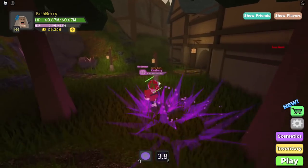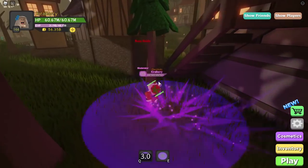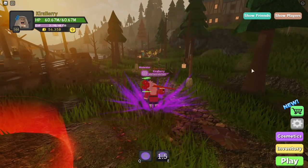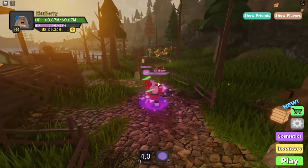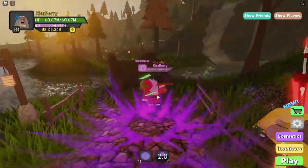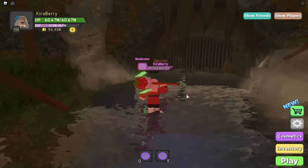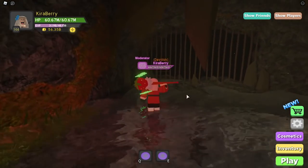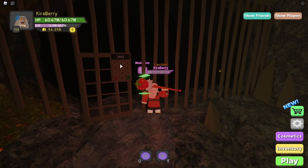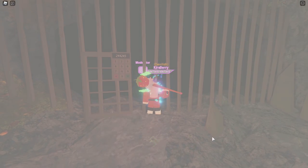Now head over to the iron gate. Go past the cellar area in the little cave section near the bridge, then turn right — there's a padlock on a door. Go over there and tap the numbers on the keypad to enter your code. I entered my number: 2, 4, 4, 2, 4, 5, then clicked the enter button.